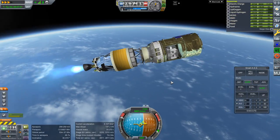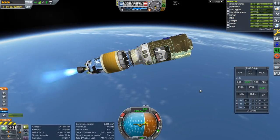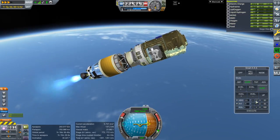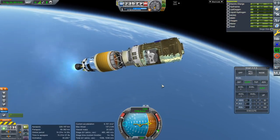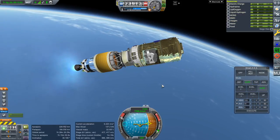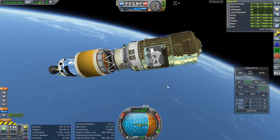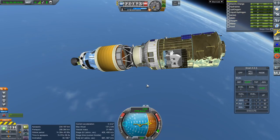As with hydrogen upper stages, we expect the trajectory to start going down again — that's nominal. Periapsis is positive. We're in a nice 234 by 206 km orbit with about 400 meters per second left in this stage. I trust that would be enough for somebody to get to 51.4 degrees or the station's orbit as necessary. That's plenty of margin.